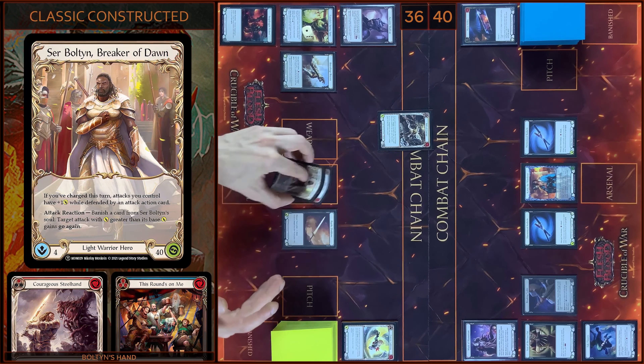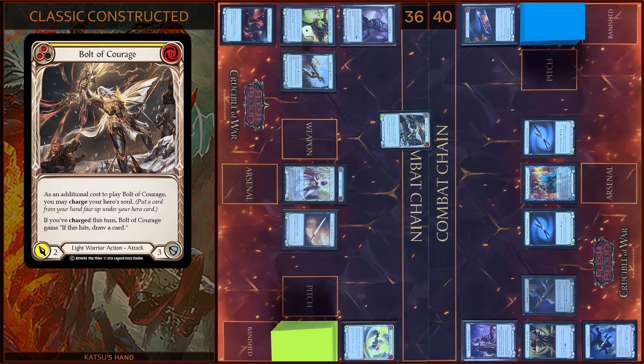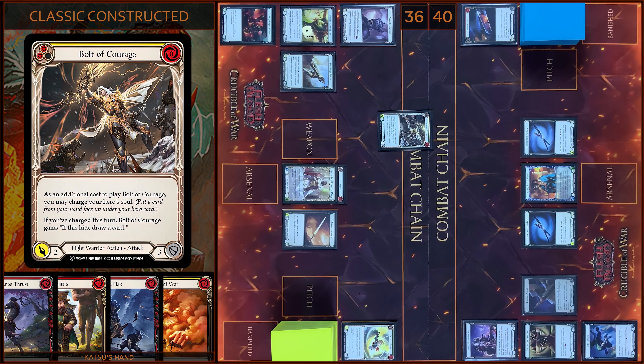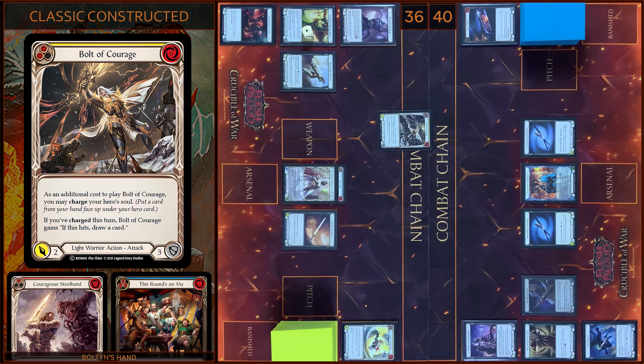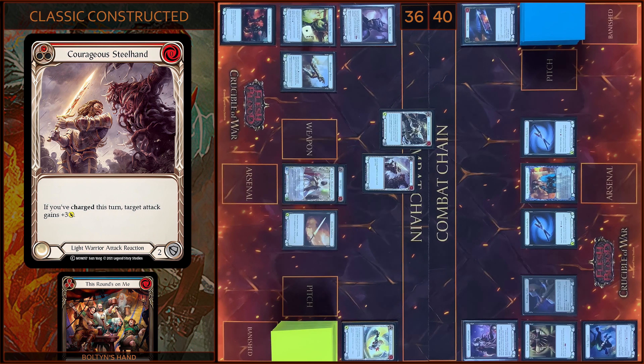It will be 7 damage. Black 6. Any reactions? Yeah, I'm gonna play RiserFX. Pay. I add plus 3. No reactions. You block 6, you take 4. Alright, that's all.